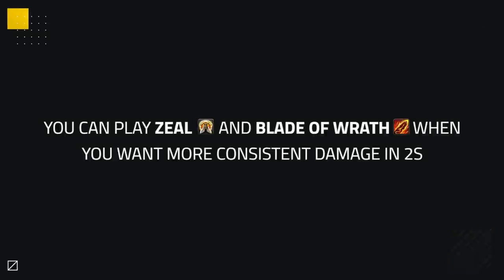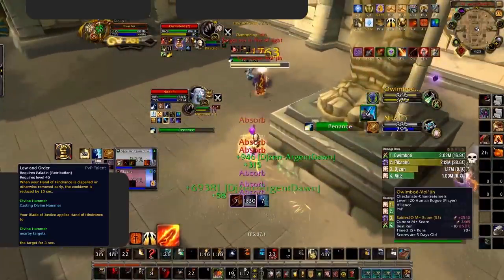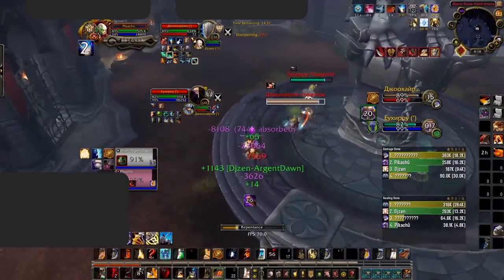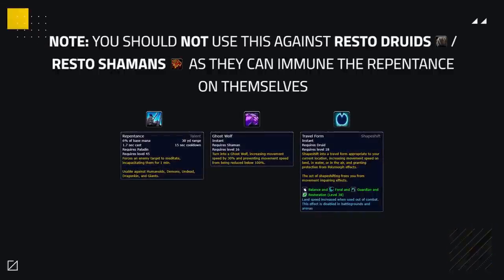There are a few situational talents mainly for 2s. You can swap Zeal for Blade of Wrath when you want more consistent damage outside of wings. They also have great synergy with Law and Order, allowing you to keep up your snare more often, making it easier to deal damage and catch targets. Repentance can be an incredible talent in 2s as well, being great against Holy Paladins, Mistweaver Monks, and Disc Priests — great against comps where you can kill the DPS with crowd control chains onto the enemy healer. Note that you should not use this against Restoration Druids or Shamans as they could shapeshift, being immune to Repentance on themselves.